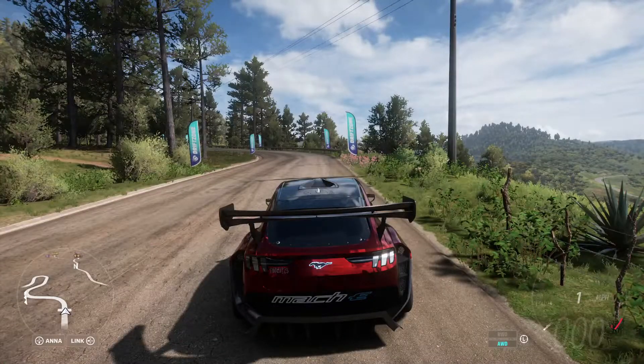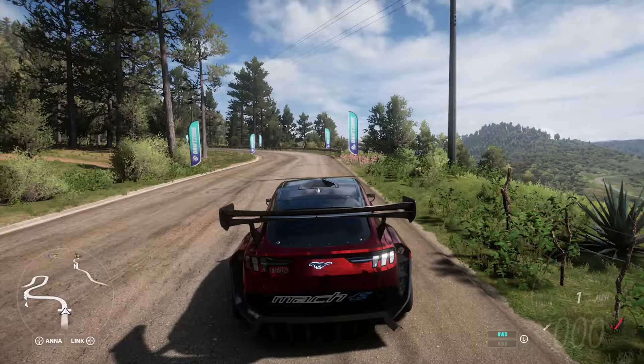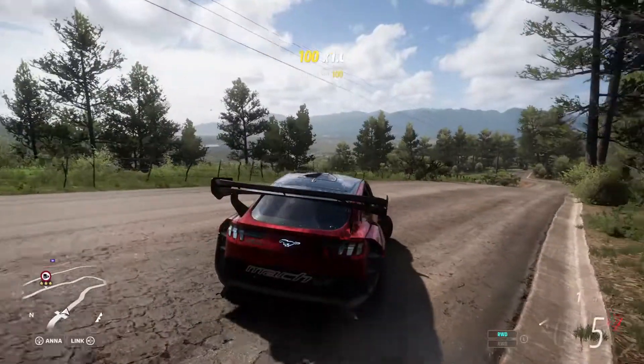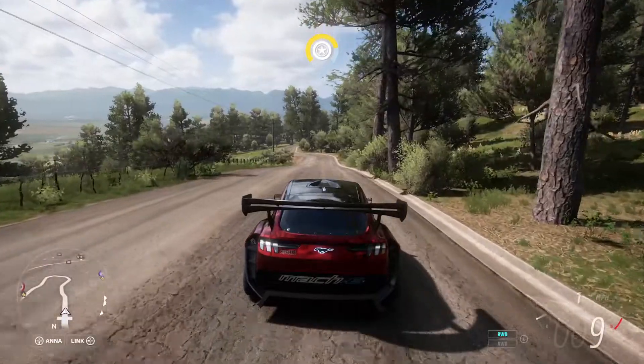There's a unique thing about this car that you might see at the bottom right. With the touch of a button I can make this all-wheel drive and rear-wheel drive and switch between the two that easily. So today what we are going to figure out is what is better for drifting — all-wheel drive or rear-wheel drive.